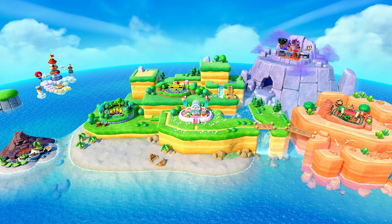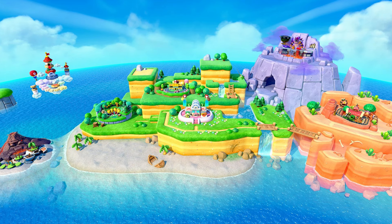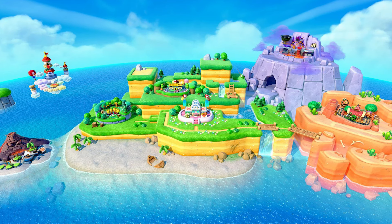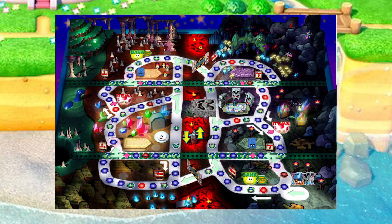That begs the question: which boards could possibly go in these spots? For a few of them, I think there are strong hints for a returning board from a previous Mario Party installment. Starting with the spot on the bottom right section of the beach — there's a very suspicious crack on the wall with what appears to be some sort of green slime oozing out. I think this is strong evidence that the board here is Creepy Cavern from Mario Party 3. It's odd that we're getting boards from Mario Party 1 and 2 but not 3, especially since Rainbow Castle and Western Land were planned as DLC in Superstars but were scrapped. One can imagine Superstars would have also featured a DLC board from Mario Party 3, so Creepy Cavern would be a great addition.